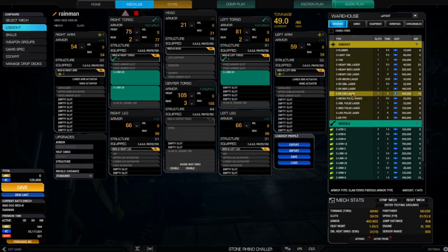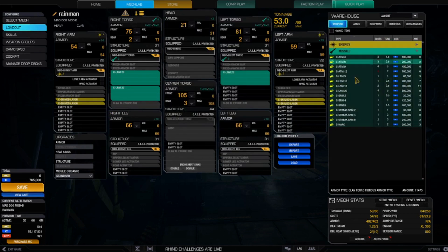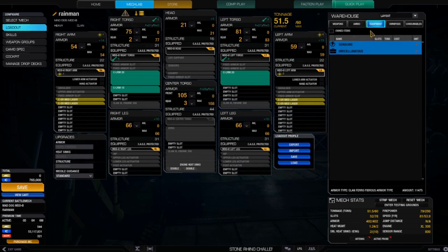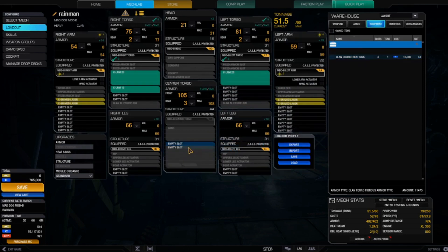I'm going to go with two ER medium lasers, and actually I'm going to make one of these hardpoints an LRM 20 like I do on my Warhammer 2C. The heat ratio is 1.24 right now so I don't even have to think about heat. I can add one single double heat sink and that should solve my heat issues — I'll put it in the center torso so if I lose a side torso it's not a big deal.